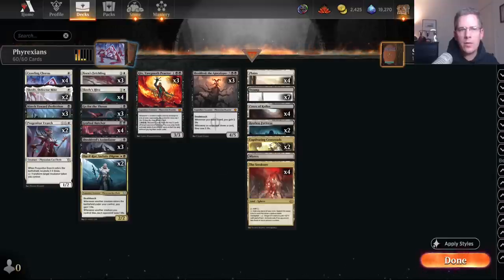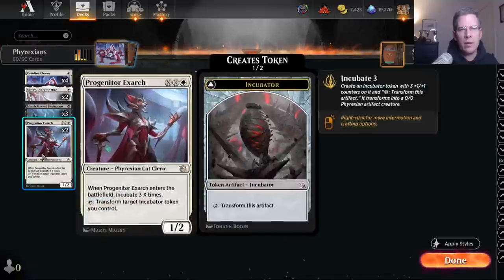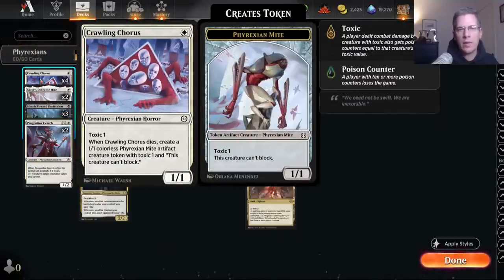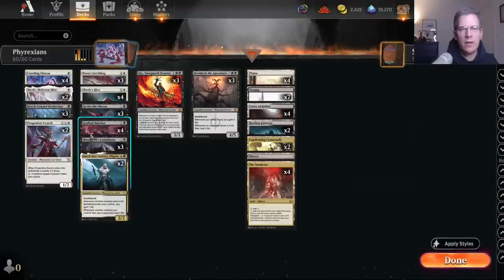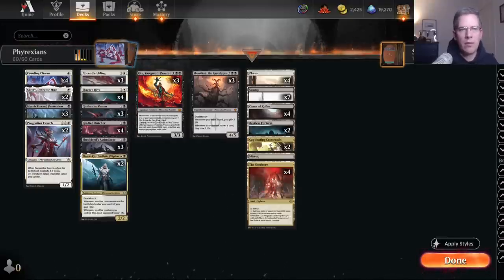Let's go over all the cards. At the one drops, we've got Crawling Chorus. This is kind of a weird deck in that it has a lot of toxic creatures, but it isn't just a toxic deck. It's a solid one drop. You sometimes sacrifice your creatures to Grafted Butcher to get it back, so having something that gives you two bodies is nice. Also, I've got three copies of Gix in my deck, so alpha striking when you've got more creatures than your opponent is frequently advantageous.